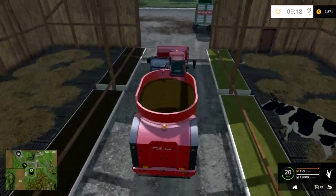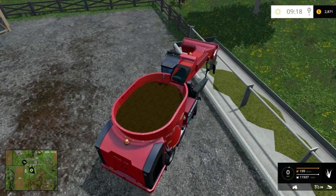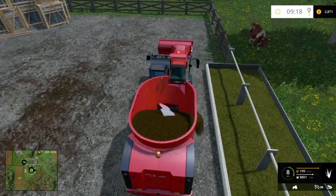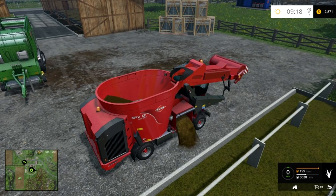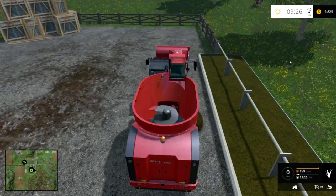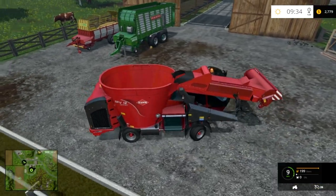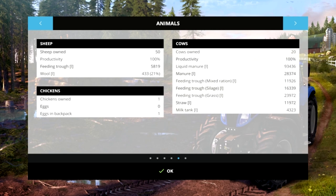I can put the mixed ration in one of these troughs. I'll go out to this one just to show you — I go up next to it, hit Q, and there we go, that's the mixed ration. Now my cows have everything they need for 100% productivity. It takes a little bit to reflect in the stats — if you speed up time it'll update. And there we go: 100% productivity.